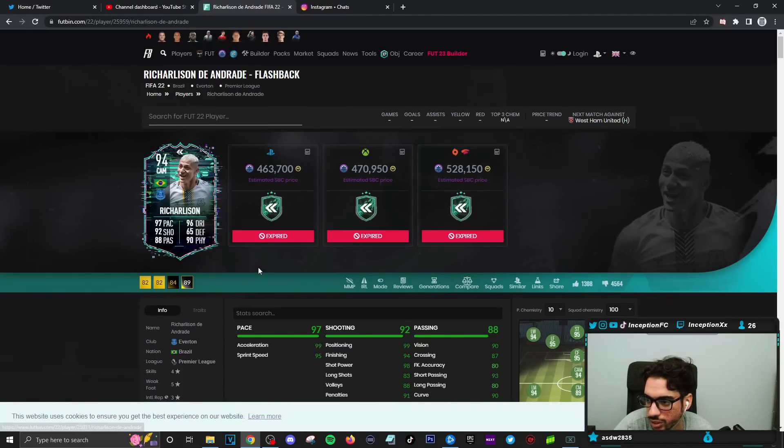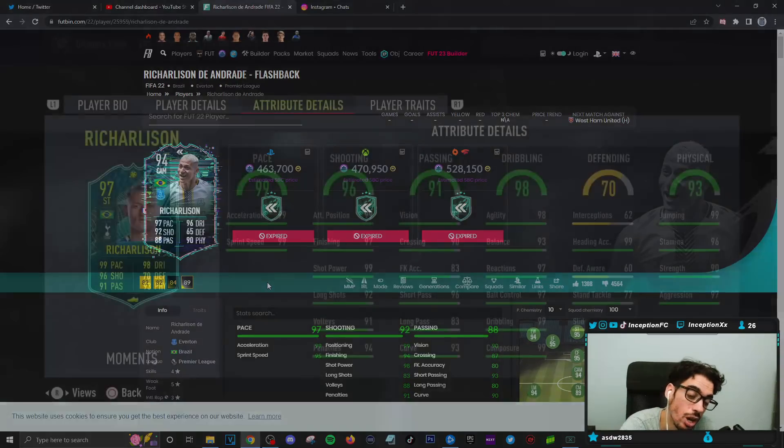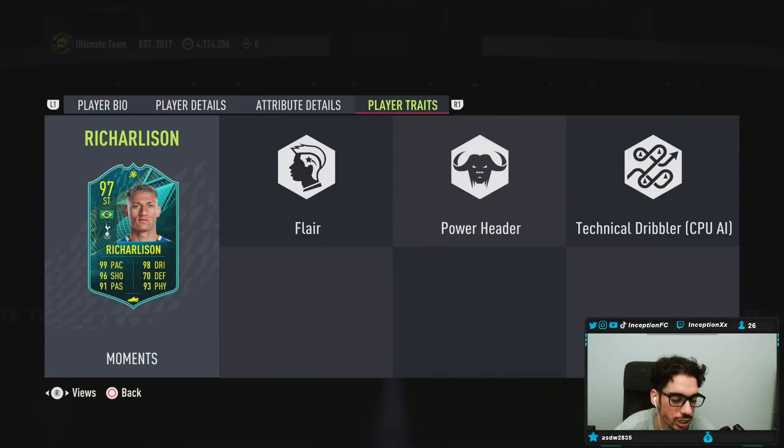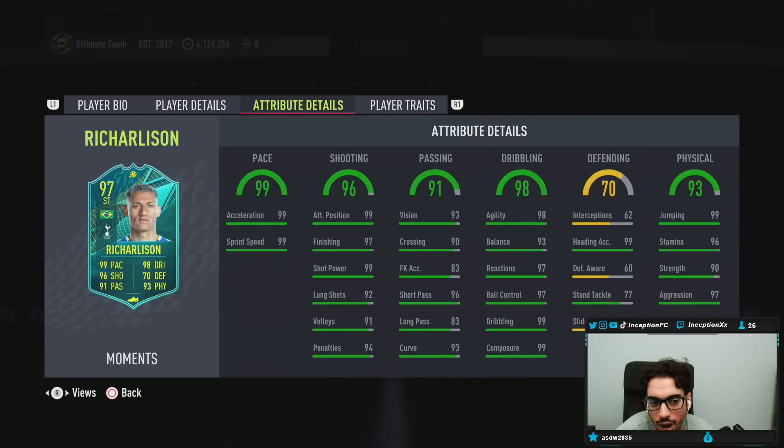And then there was obviously the flashback card, same situation. Richarlison is the type of card where they don't really do anything too crazy with him in FIFA — he's just one of those guys that doesn't really feel crazy special. But obviously we have to see what the card is going to be like in-game. He does have 99 heading accuracy with 99 jumping, so as a physical type striker you'll be able to utilize the power header trait on the card with some really good physical capabilities.